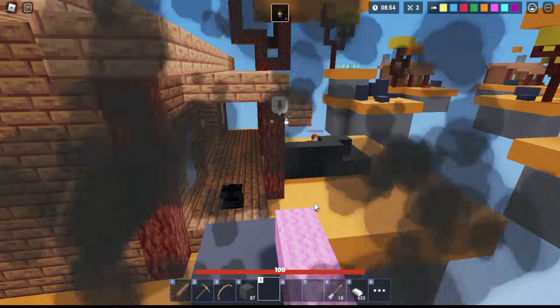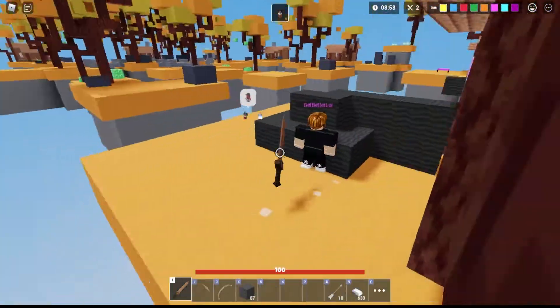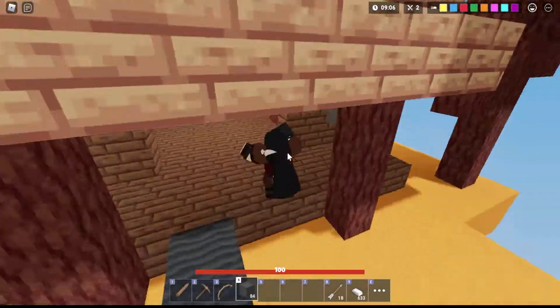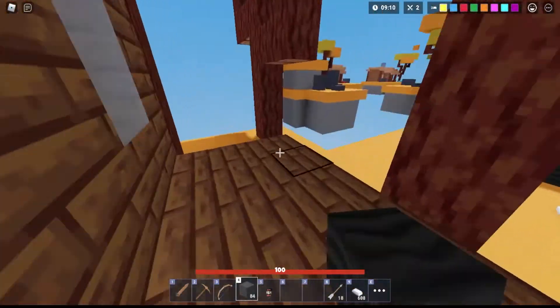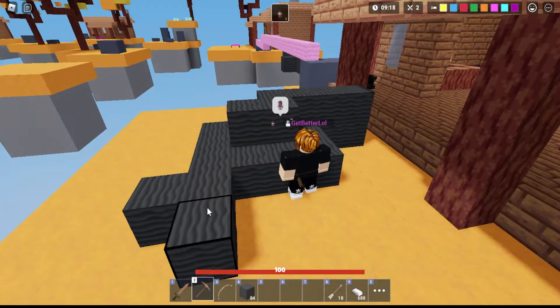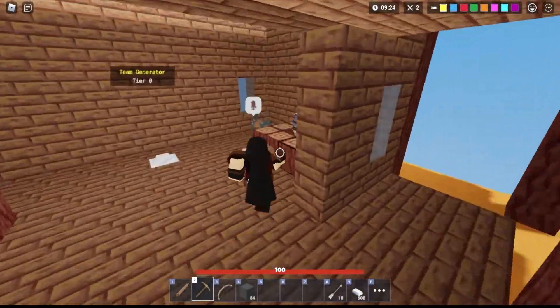Coming up next is the invisibility potion. It costs 25 iron and you can only purchase one at a time. As the name suggests, it grants you invisibility for 10 seconds. While you are invisible you are not able to use swords, bow, build, or break blocks, which makes this seem like a waste.